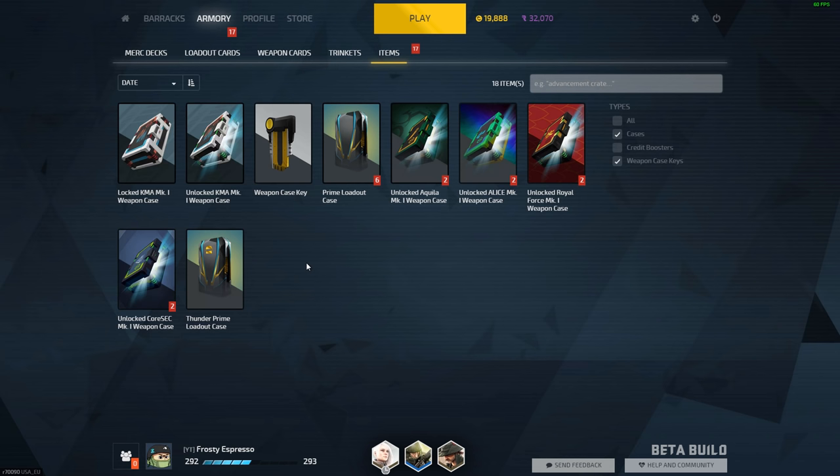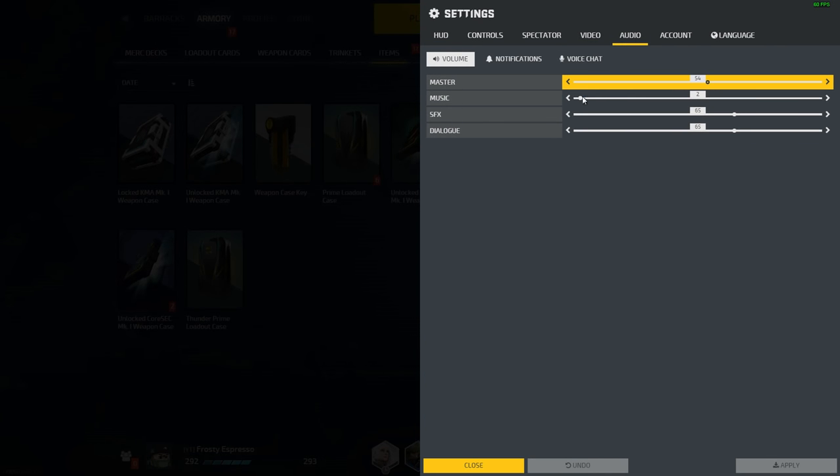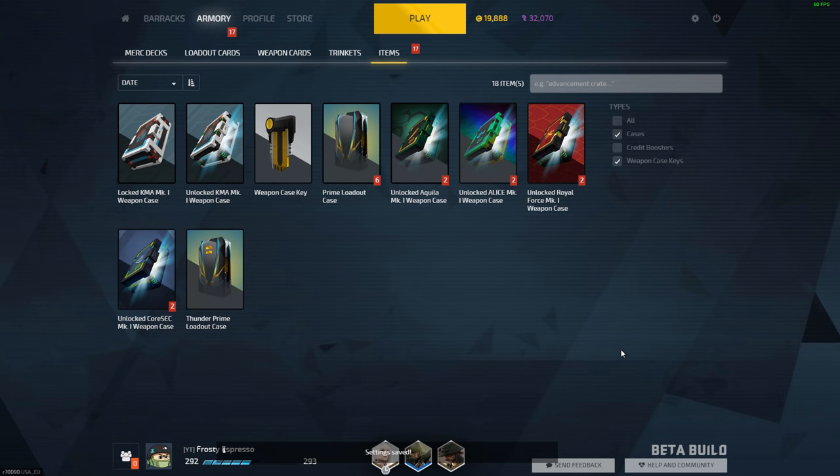So what are we doing today? I'm gonna do a mixed bag — unboxing a little bit of things and then crafting some cards. I was planning on primarily crafting a Thunder, but which Thunder you may ask? I was thinking about crafting an S4-1 Thunder, or unless we get one in this Thunder Prime loadout case, which would be very good if that's the case.